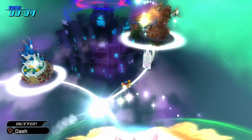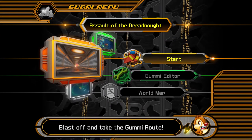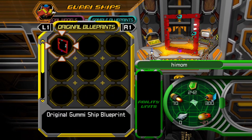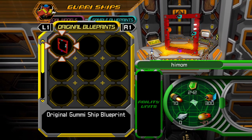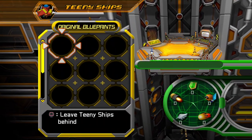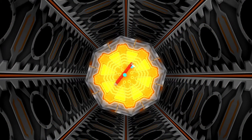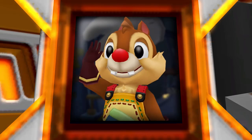I actually did something off-screen: I made a new gummy ship. I'll include a video on how to make something like this. It's called a donut ship — super popular, people run these types of ships all the time. We're using this donut ship to do the gummy mission called Assault of the Dreadnought, which can be pretty annoying, but this ship makes it easy.